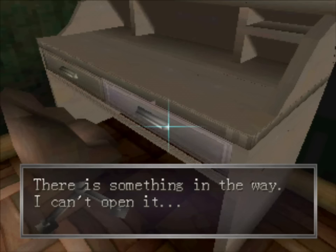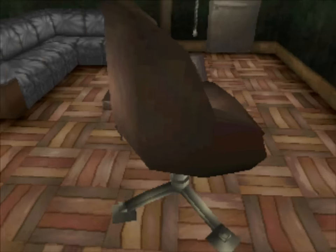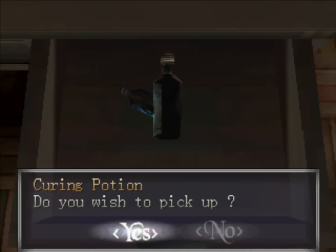There does seem to be something in the way, namely this small chair here, but that's easily solved. And what do we find inside? A brand new item — a curing potion.